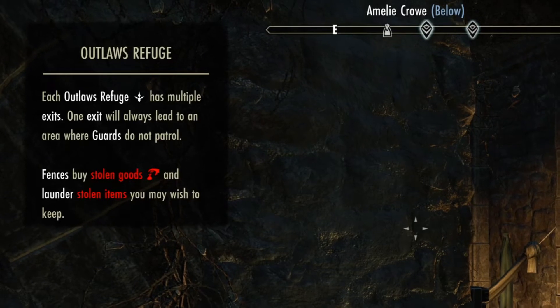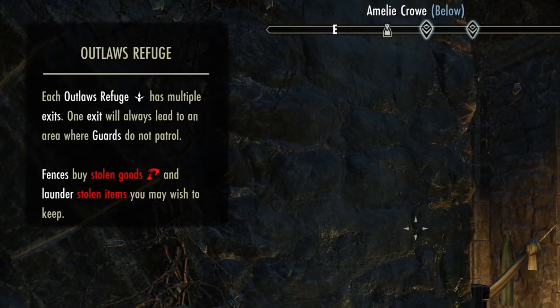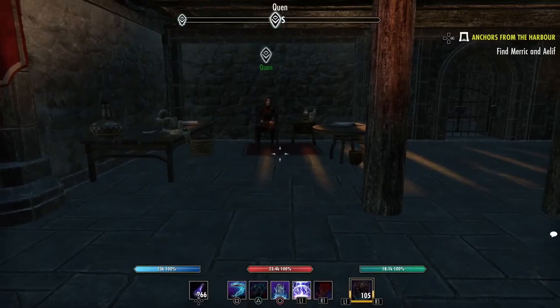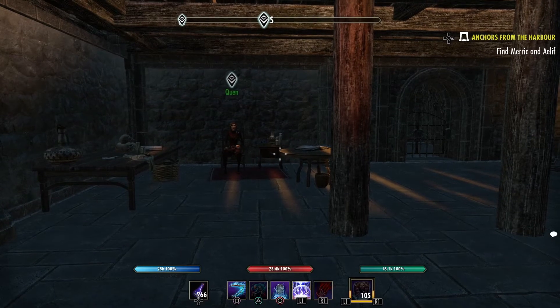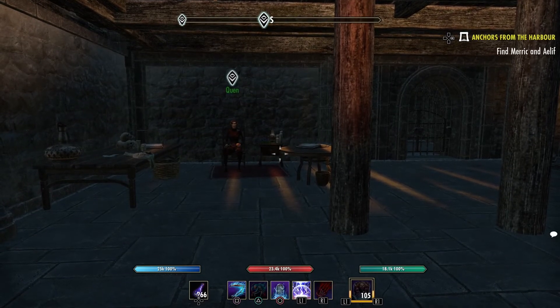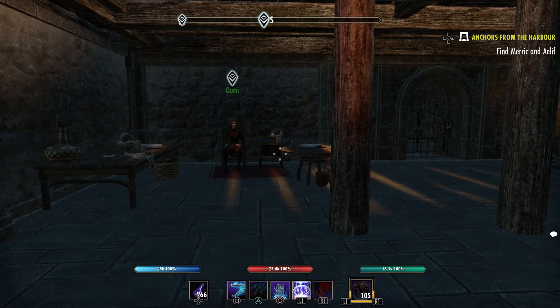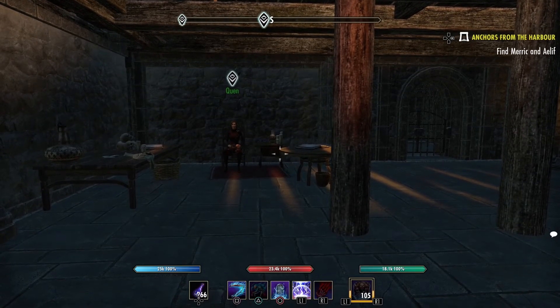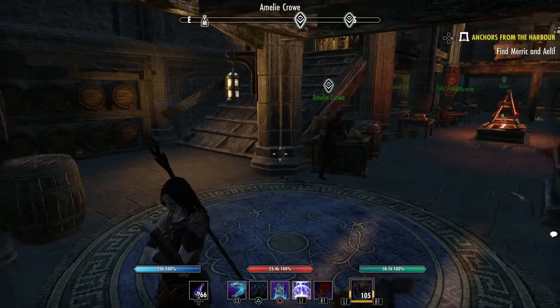Here you see it says each refuge has multiple exits. One will always lead to an area where guards do not patrol. Fences buy stolen items, and they launder stolen items you may wish to keep. Quen — I believe is her name — is a person you would find in any of the Outlaw's Refuge to start the Thieves Guild line. I know this is about selling things, but I thought you might want to know that is who you would speak to to start the Thieves Guild quest line.